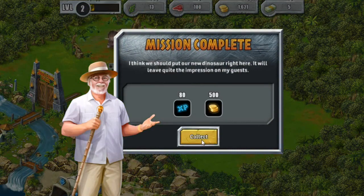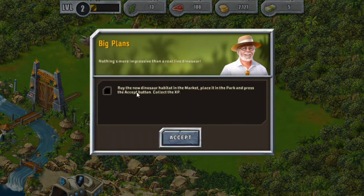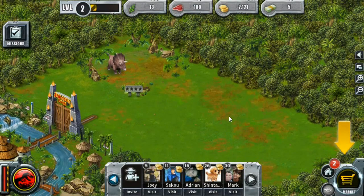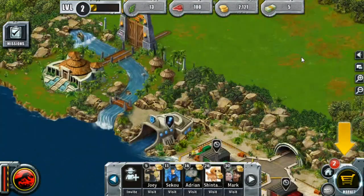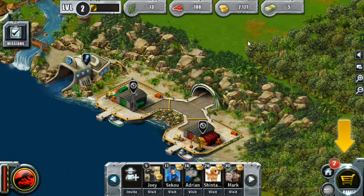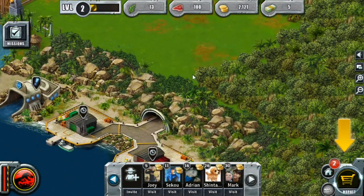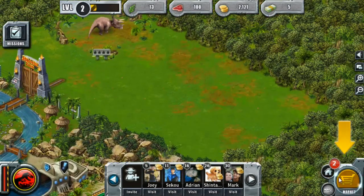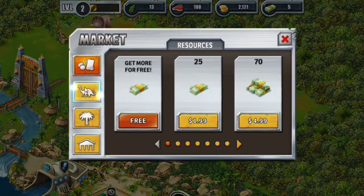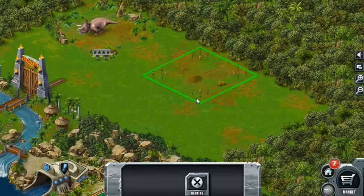Oh my gosh, he just doesn't wait around! Buy the new dinosaur habitat in the market — so we're going to set up for the new dinosaur. Oh my gosh, look at all this stuff! I like that underground tunnel — that makes so much sense. I would love to have an underground tunnel leading into where the dino research facility is. This one looks a little more dangerous than our lovely Triceratops, but we'll go for it.